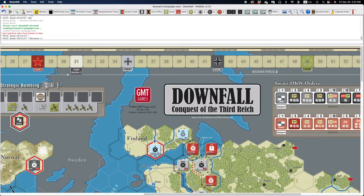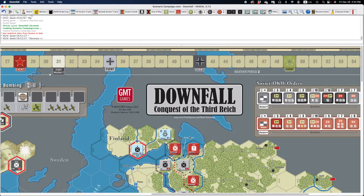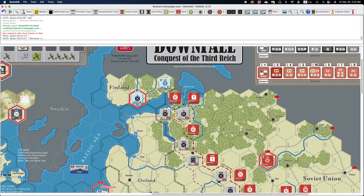Hey everybody, it's Joel Toppin here and I'm going to take you on a quick tour of the new Downfall Vassal Module. Most of the stuff in the Vassal Module is going to be self-explanatory, so I'm only going to show you the things that might not be as intuitive as others.